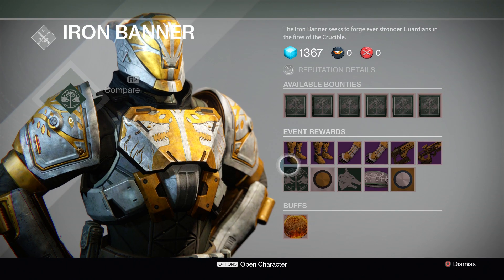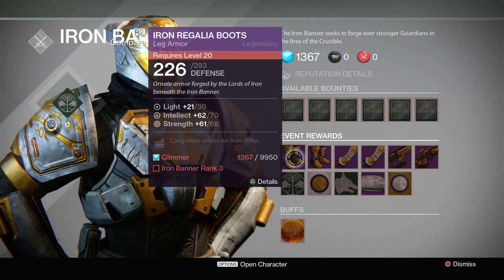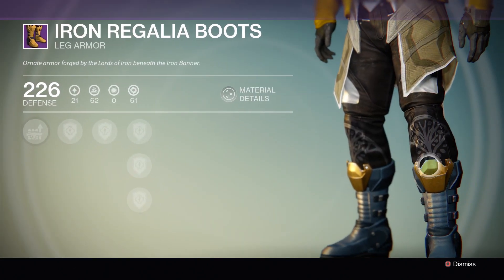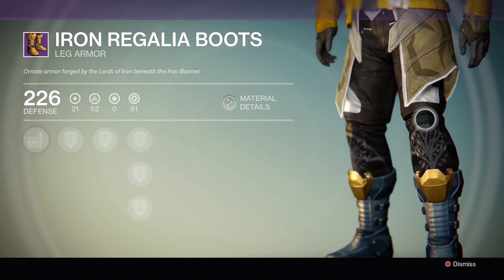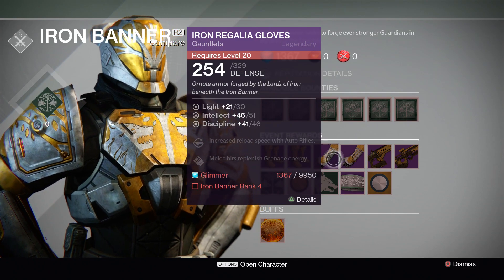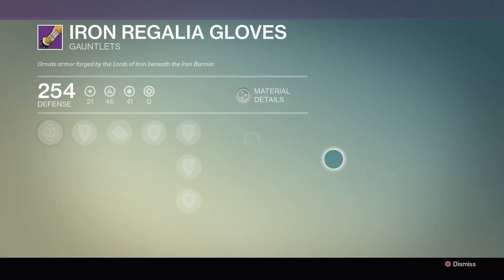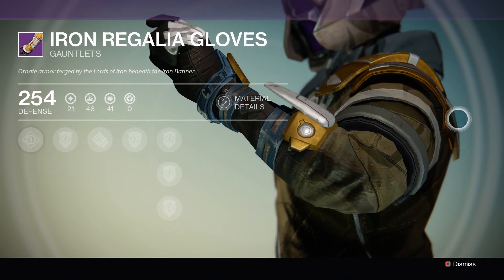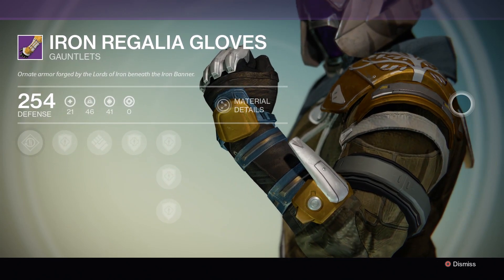Here I am as a Warlock, and we've got the Iron Regalia boots. You can see these things are pretty nice, again with the tree kind of painting on the knees. The gloves have the tree motif on the shoulder pads — I think that's actually really cool looking.